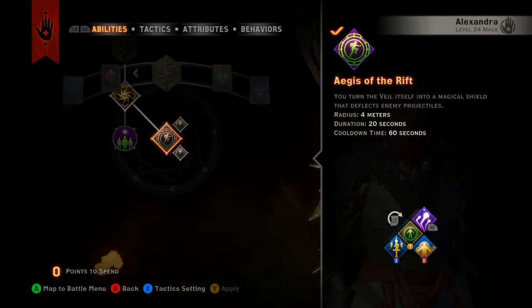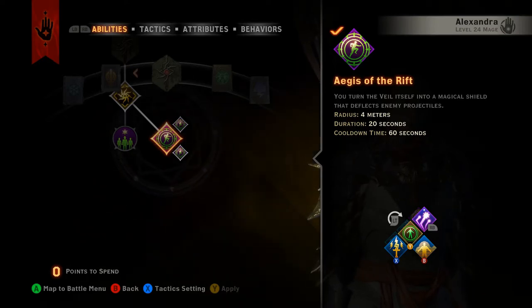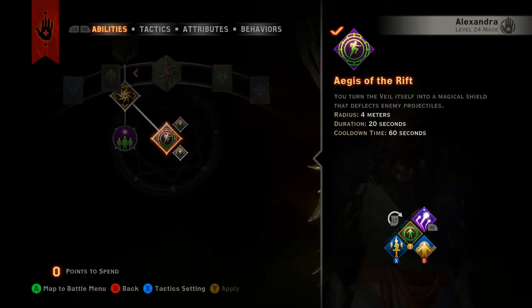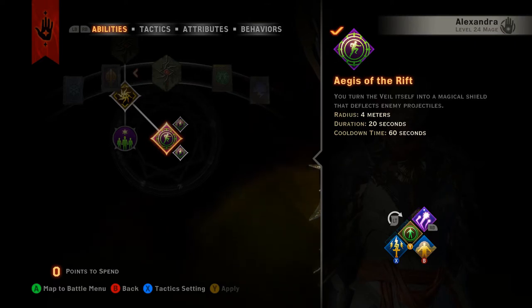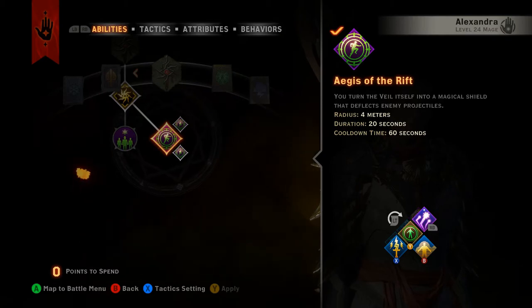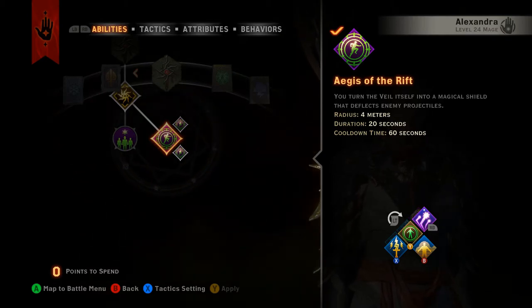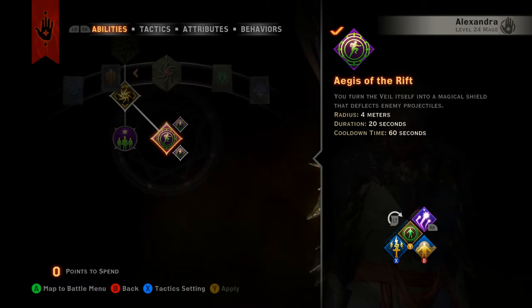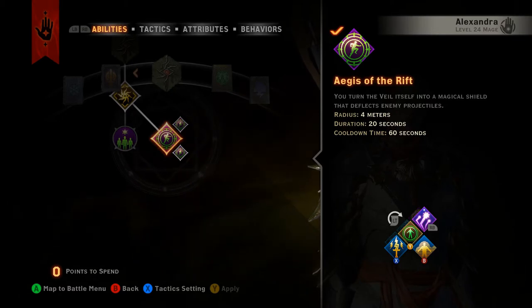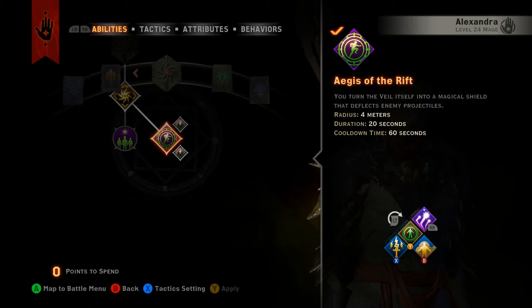Now that we have our new Inquisitor ability, Aegis of the Rift, let's talk about what it does. You turn the veil into a magical shield that deflects enemy projectiles. Any type of projectile that gets shot at you will be absorbed by the veil — it's a giant bubble in a 4 meter radius that your group stands in, and spells, arrows, and bolts that get shot at you just reflect off of it.